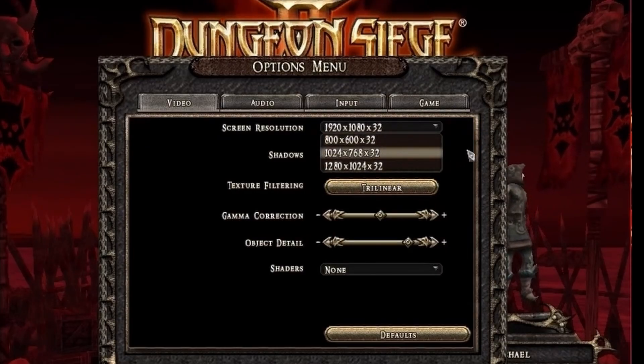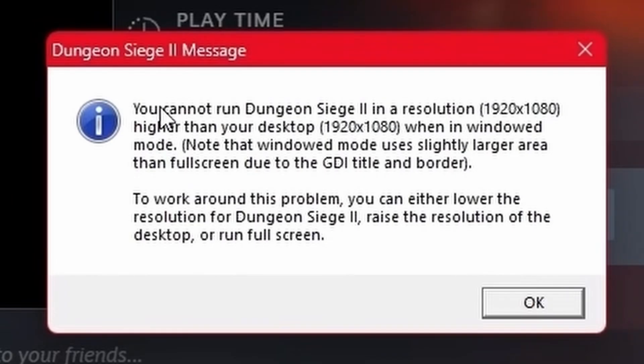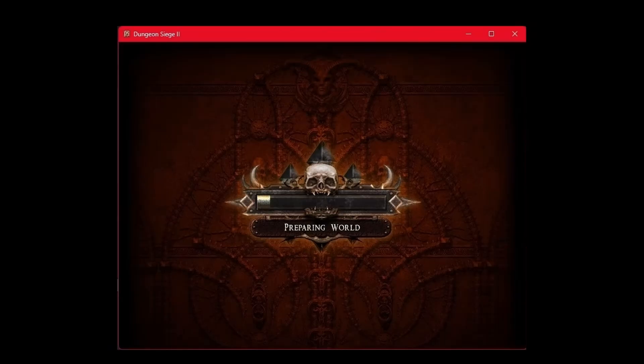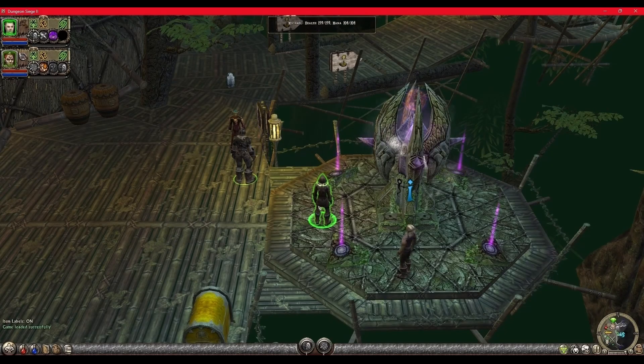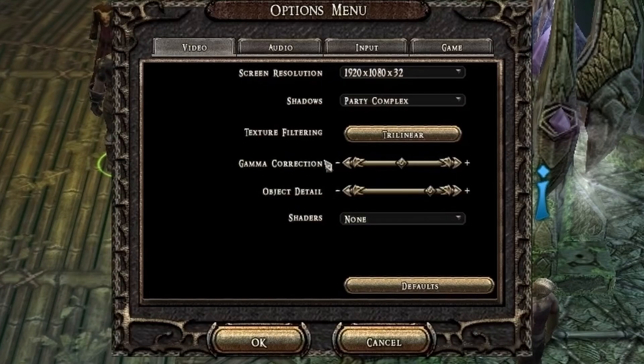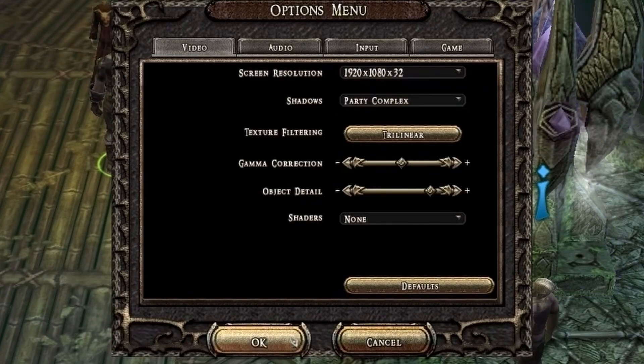In the options that's 1920 by 1080. Although the option is not available in the list, it's fine — just select New Game or Continue. You'll get a pop-up, just click OK, and there we go. The game launches. Maximize it — it does look a bit better. Let me show you the options again: 1920 by 1080.